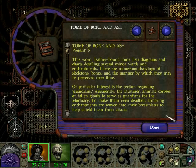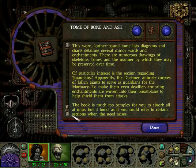This worn leather-bound tome lists diagrams and charts detailing several minor wards and enchantments. There are numerous drawings of skeletons, bones, and the manner by which they may be preserved over time. One section of particular interest regards guardians — apparently the dustmen animated corpses of fallen giants to serve as guardians for the mortuary. To make them even deadlier, armoring enchantments were woven into their breastplates. The book is much too complex to absorb all at once, but you could refer to certain sections when the need arises.